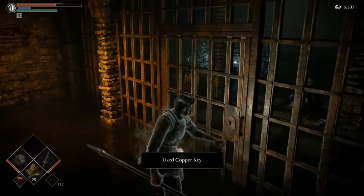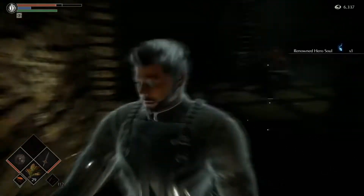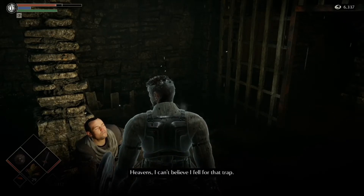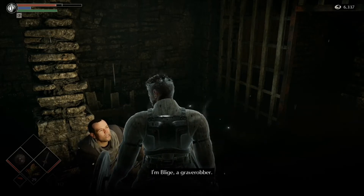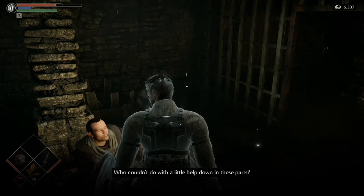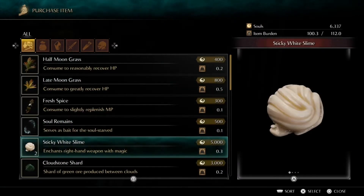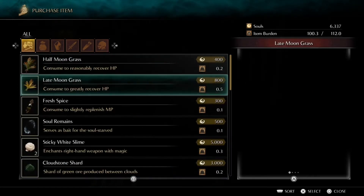Here we have a merchant — we grabbed a copper key earlier that opens this. There's a soul back here. He saved me — I can't believe I fell for that trap. 'I suppose I own you now. I'm blind — a grave robber.' This is a vendor. His notable item here is the Sticky White Slime, which is a magic enchantment for your weapon. That's his inventory.